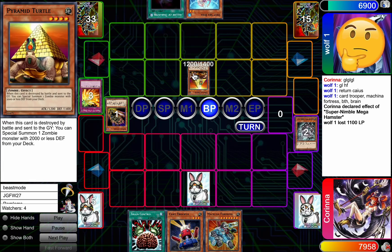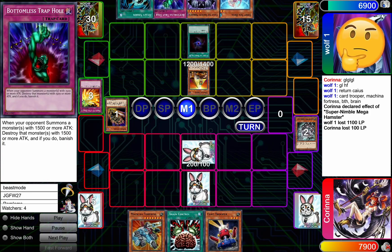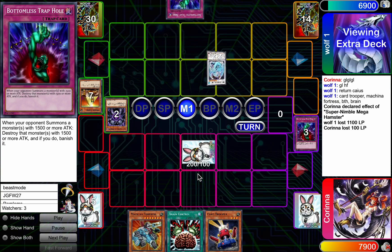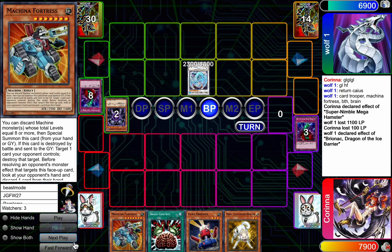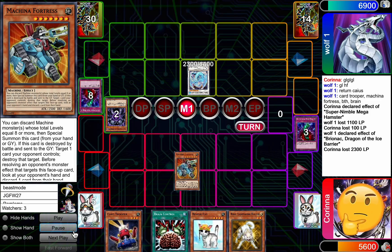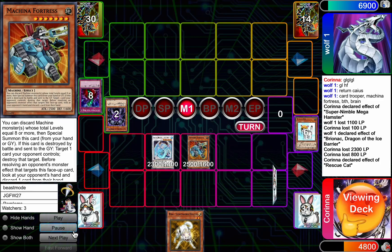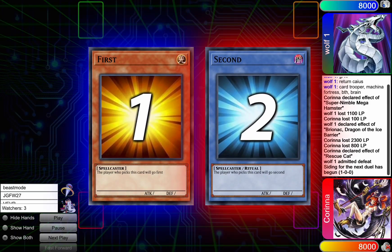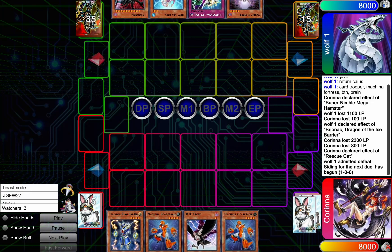Just gonna go for the turtle over the Hamster. Opponent gonna Allure rather than Caius. And then — the other D.Va they hard drew. Man, that's so bad. That's unfortunate. Oh no, this is just so much gas. Corinna's just got lethal here actually with the cat. R.I.P. Unfortunate for Wolf1 — gonna just get obliterated in game number one.